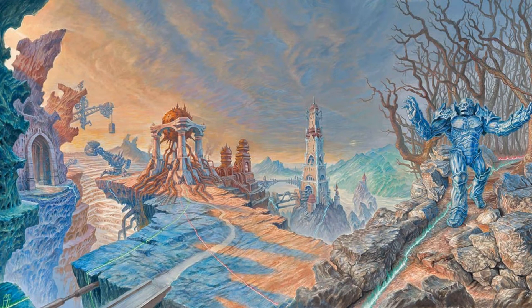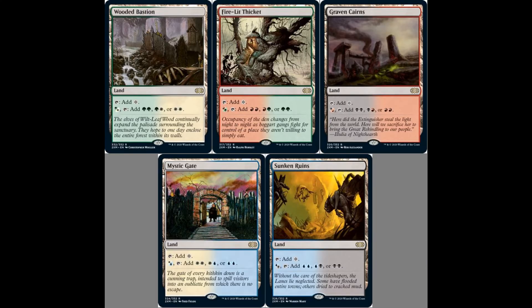We have more spoilers for Double Masters and the lands cycle for this particular set has been revealed. We're going to get the filter lands from Shadowmoor. I know you were expecting — I was expecting — the enemy fetch lands, but for Double Masters we're going to get the filter lands. A booster box of Double Masters is around $250-$300, and a VIP booster pack is around $100 plus.